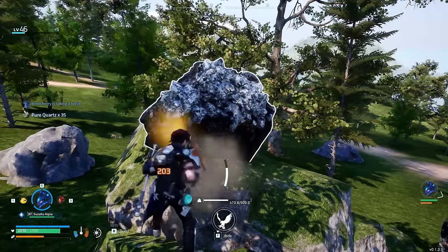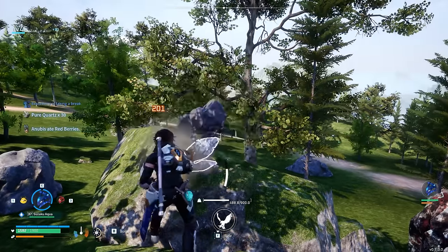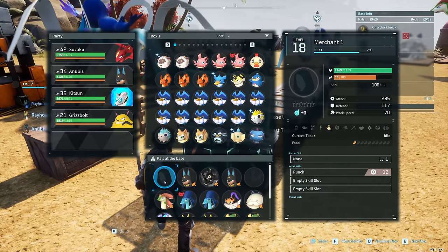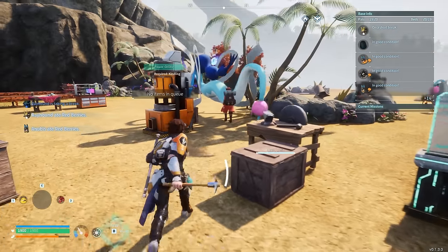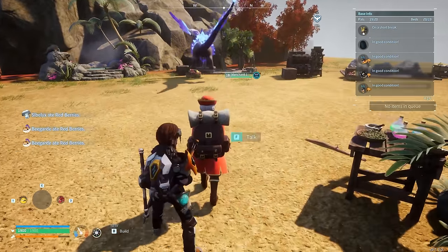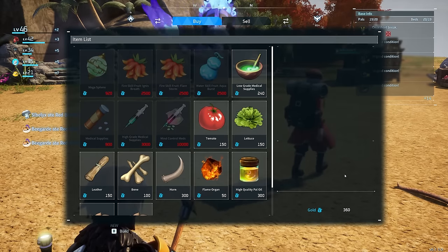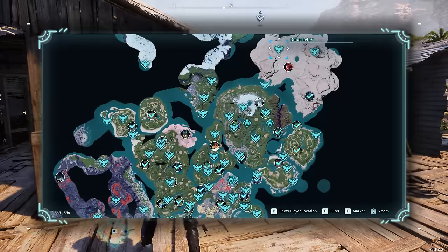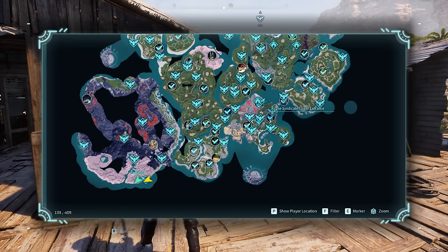With all of that covered, let's go over some additional tips. First, you can actually capture merchants of various types and then summon them at will to purchase items from them. You will get a bounty if you do this, but all you have to do to get rid of it is respawn or otherwise get knocked down. The current merchants I'm aware of can be found in Dune Shelter, the Small Settlement, and Fisherman's Point. These merchants can also be a great way to stock up on certain materials, such as bones and high quality PAL oil.